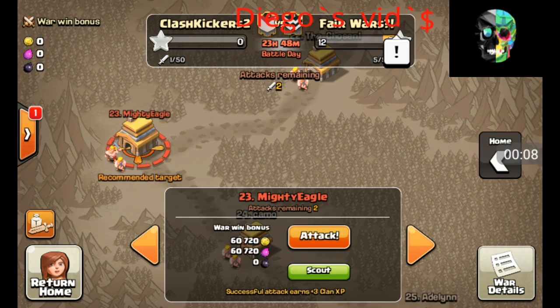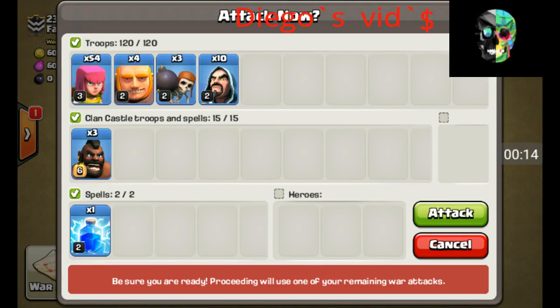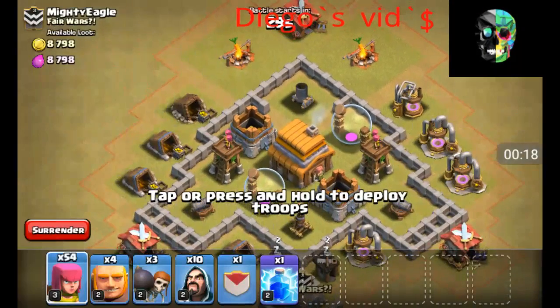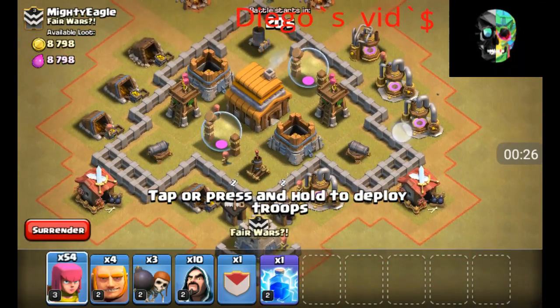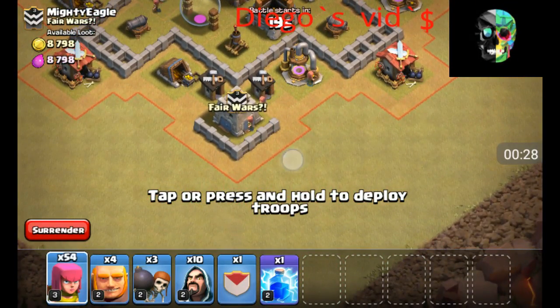Attack this base right here. So let's attack. We're using four giants, wall breakers, and ten wizards and one lightning spell. So let's take out the clan castle troops.